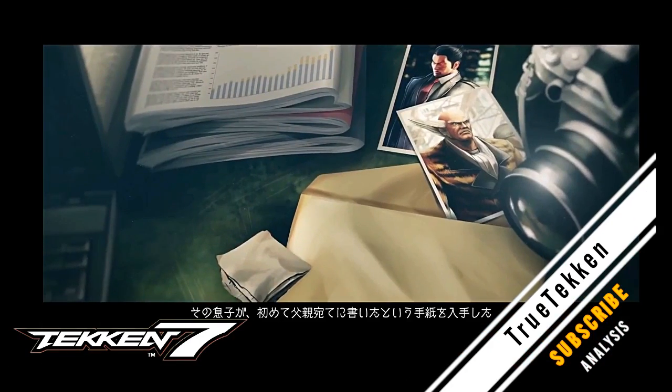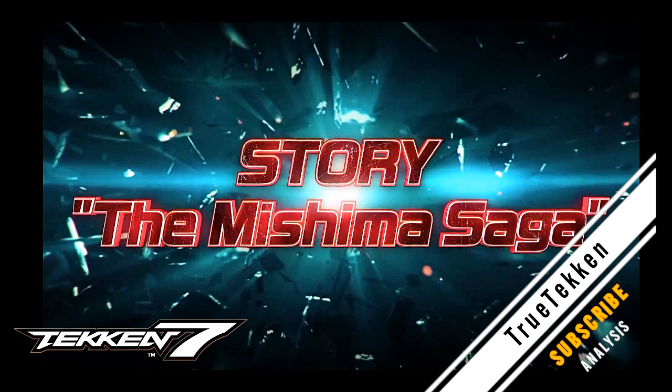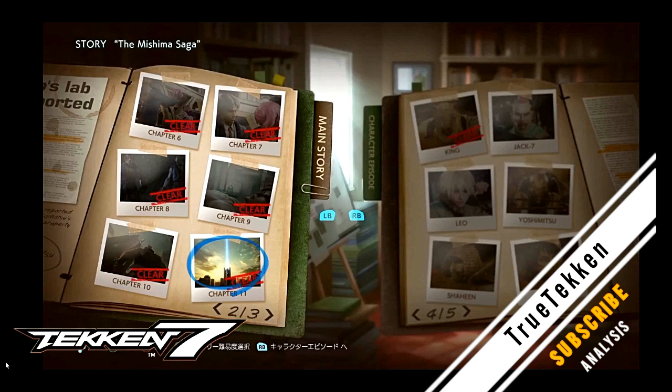Now we get into the story mode. The first thing we see is there's some sort of picture book of memories. The Mishima Saga is going to be split up into chapters, which is completely new for the Tekken series. There are going to be different character episodes. The main story is on one side of the chapters — that's page two of three, chapter eleven, six chapters on that page. So a total of maybe 17 chapters? That's an odd number, so maybe there are DLC chapters as well.